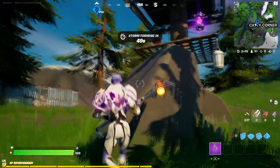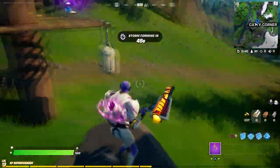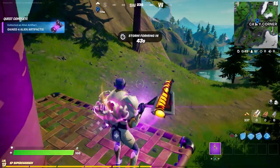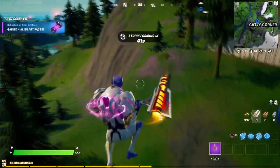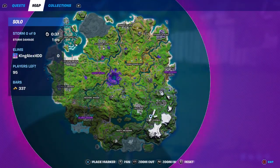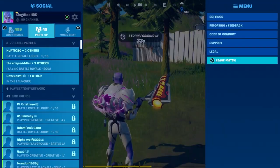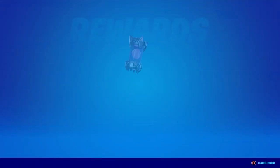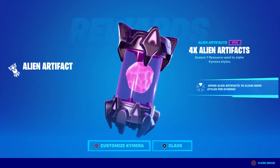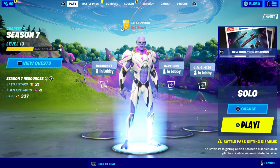The second location is going to be right here. Let me just show you again because some of you guys might not know where this is. The location is right over here — that's the second location. I recommend you leave the game after collecting — it's the fastest way. I got four alien artifacts there, and that's what's up.